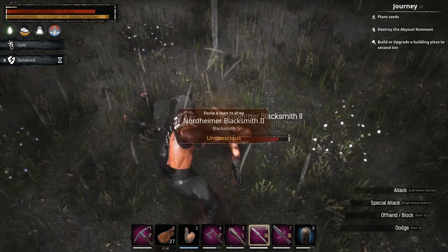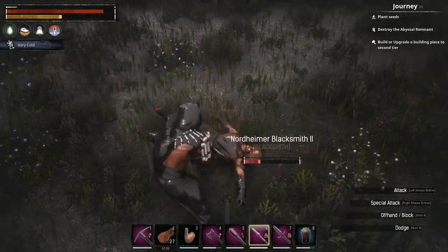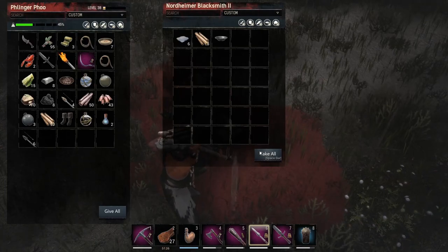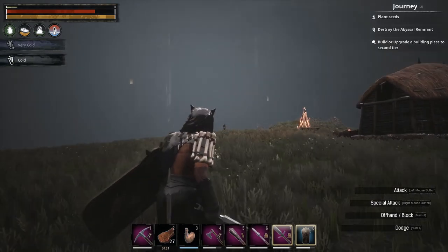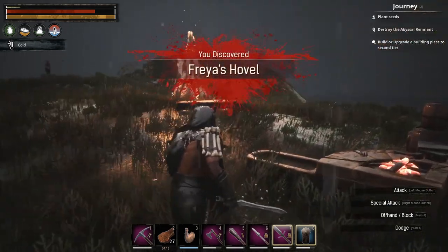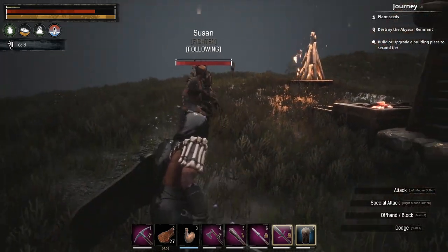Friends! And even more friends! Oh, Conan brings out the worst of me, I don't know what it is. Now the next one up here — because we're going to get her, because that is a named archer. She always right there is a named archer, and she's a good named archer. This guy right here is always a Nordheimer Fighter 3.